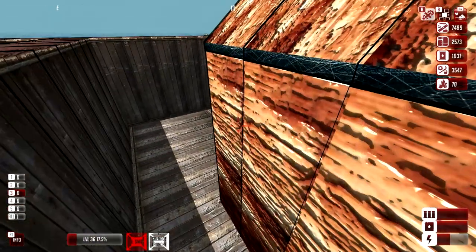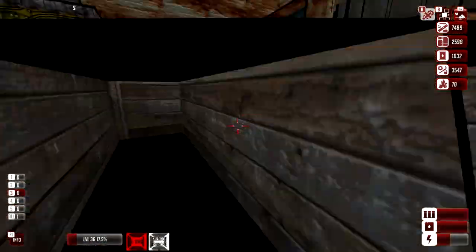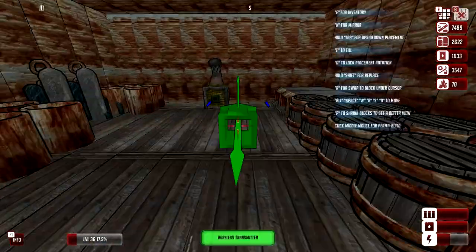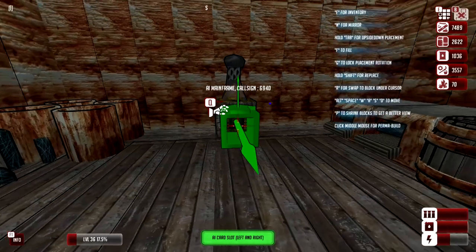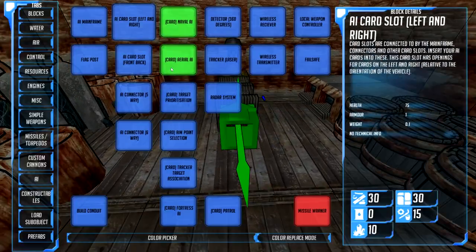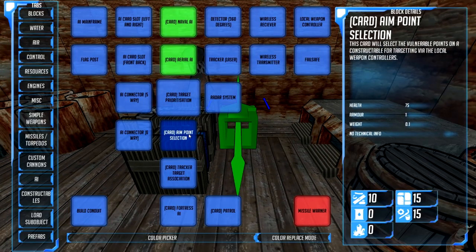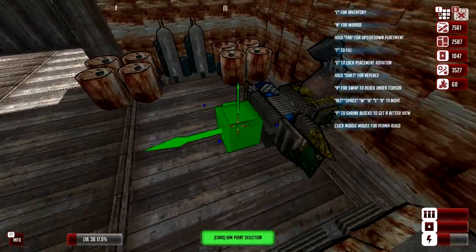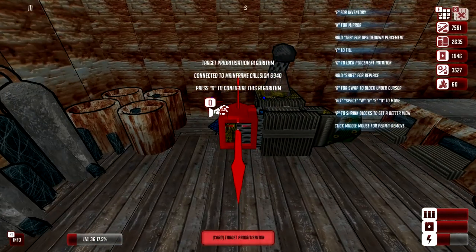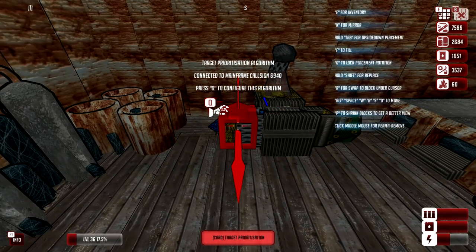Let's save the game real quick because we might get clobbered in like five seconds. Go into build mode and add a little functionality to this. Expand the AI card slots — add two of those. We only need one slot really. Let's go ahead and add target prioritization — throw that on there — and then aimpoint selection. We don't really need the fortress to be piloting itself, we just need it to have some good shooting. It's connected. Sweet deal — looks like we have a brain here.